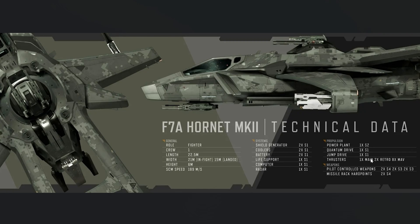At first glance the F7A has the same components — two size 1 shields, coolers, battery, quantum drive — but look at the pilot-controlled weapons: two size 4, two size 3, and two more size 3. That's six pilot-controlled weapons. Right now this is better than the Anvil F8C Lightning, which only has two size 3 weapons with everything else at size 2.